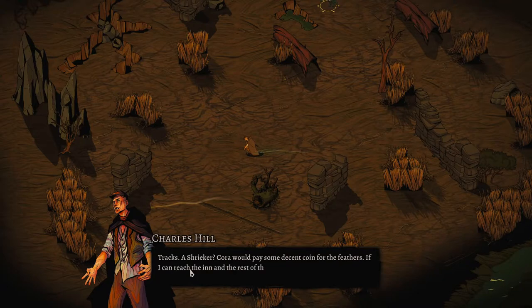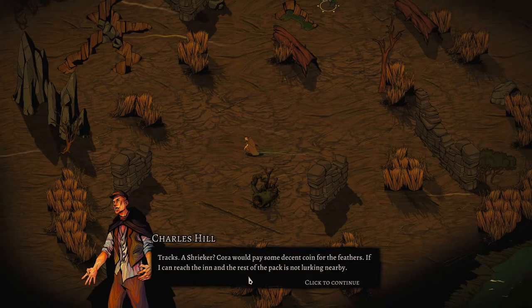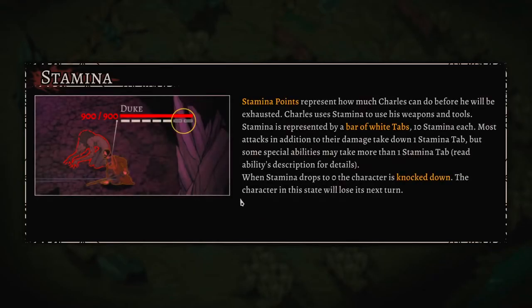In-game text: 'Tracks - a shrieker. A merchant would pay decent coin for the feathers if I can reach the end and the rest of the pack isn't lurking nearby.' Stamina points represent how much Charles can do before becoming exhausted. Charles uses stamina to use his weapons and tools, represented by a bar of white tabs.